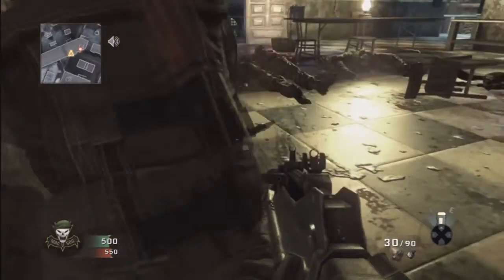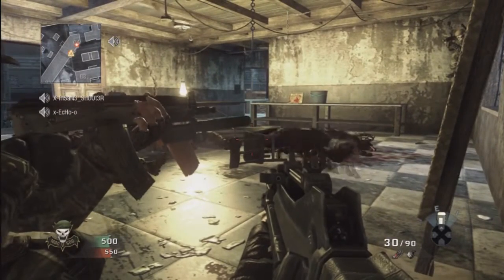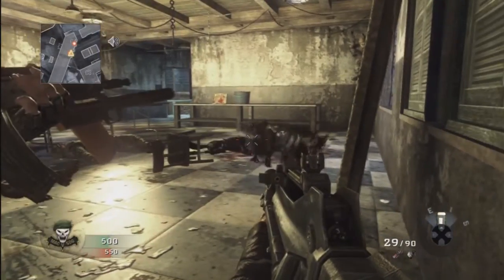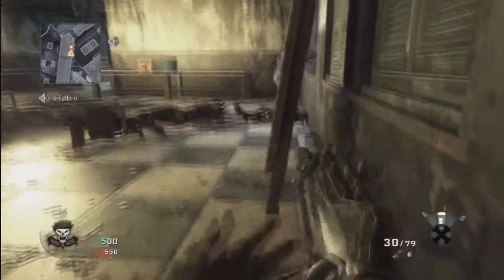This just shows you that if you're playing team deathmatch, then obviously you're on teams of six, or nine if you're playing ground war. You can both sit in the corner — I don't know how many you can stack up in the corner, but you can sit in the corner and the dogs will not touch you.